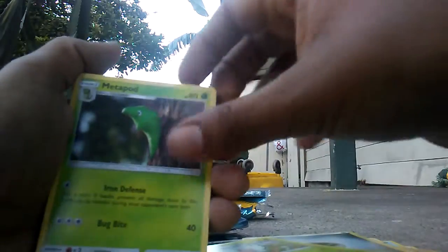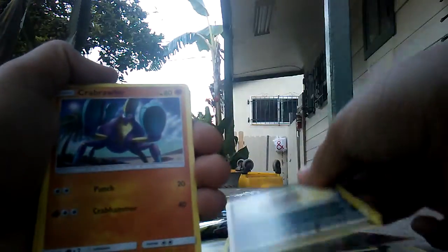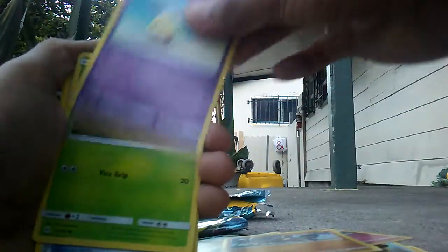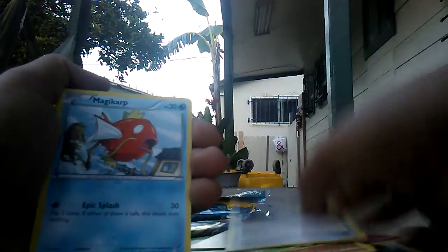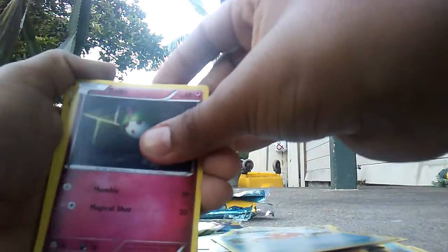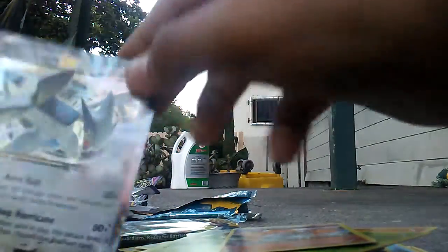A Alolan Meowth, a wolf, a Sandile, a Crab, a Drowzee, a Level Ball, an Energy Recycle, a Magic Hop, a Rilex, a Malamar, a Larvitar, a Golett, a Spartan, an Aridos. I saved the best two for last — a Full Art for Volcarion, and then bad boy himself, a Lugia EX!